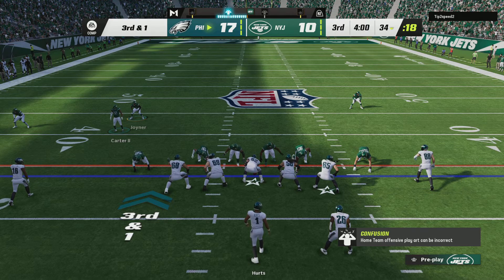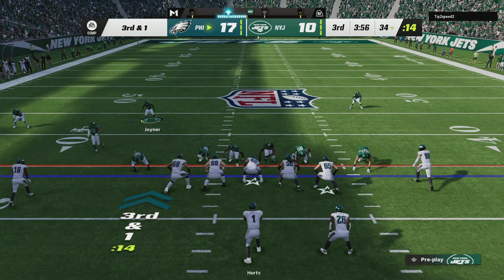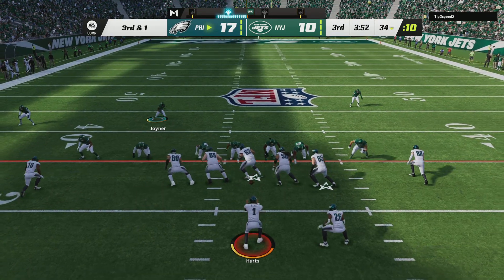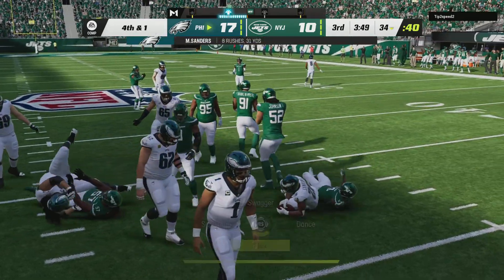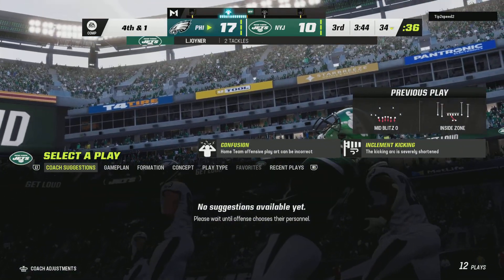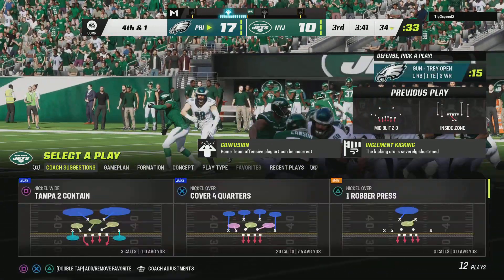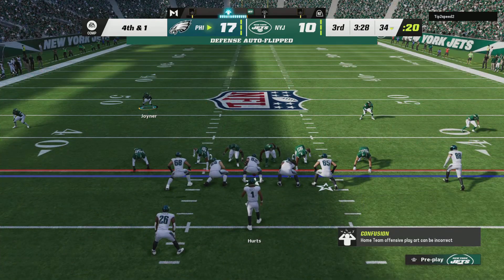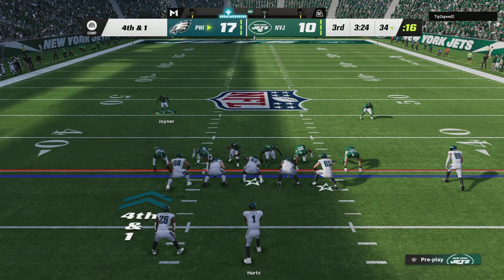They just need one yard here to pick up the first down. On third down, they'll run it with Sanders — and this is not going to be enough. What was in search of two yards only got halfway there. I know from experience that when you slow down someone's running game, you're now doing the dictating on defense. Now you're getting ready to tee off on their quarterback because they have to throw it all the time. But you still have to watch for draws and other plays to make sure you don't get hurt.